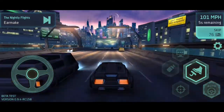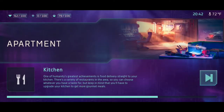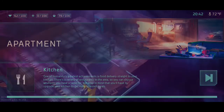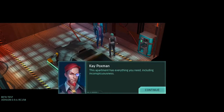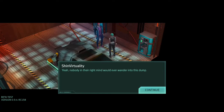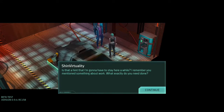Let's exceed the speed limit — why not? How dangerous can it be? Alright, I guess I arrived at the apartment. What a wonderful apartment. Do all billionaires live like this? This apartment is everything you need, including inconspicuousness. Nobody in their right mind would ever wander into this dump. 'I'm glad you like it. You can stay here as long as you need. This place isn't in my will, so consider it yours now.' How generous. Is that a hint that I'm going to have to stay here a while? I remember you mentioned something about work — what exactly do you need done?